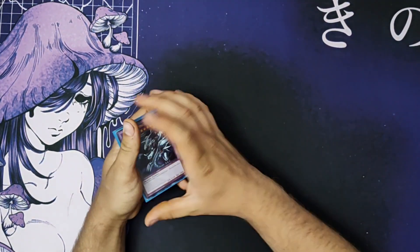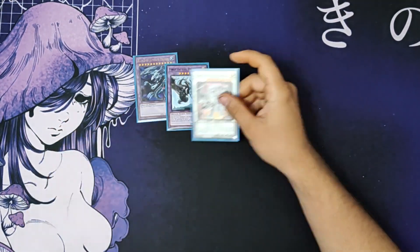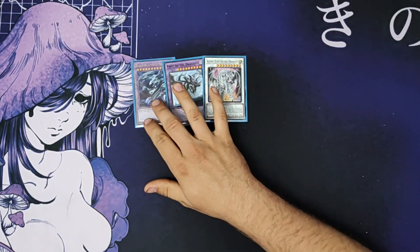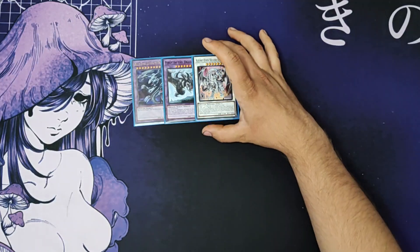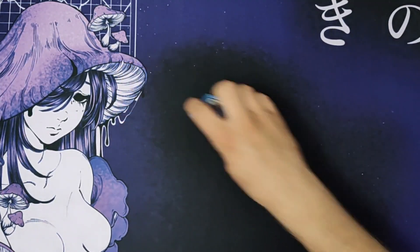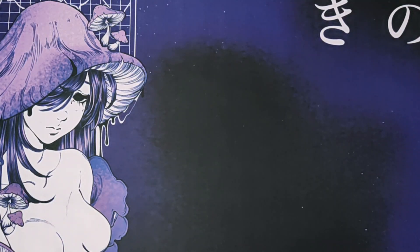We're also playing a very small extra deck here, being Blue-Eyes Ultimate Dragon, First of the Dragons, and Azure-Eyes Silver Dragon. You could alternatively also play a copy of Blue-Eyes Spirit Dragon — the level 9 synchro — but we're not playing that at the moment.